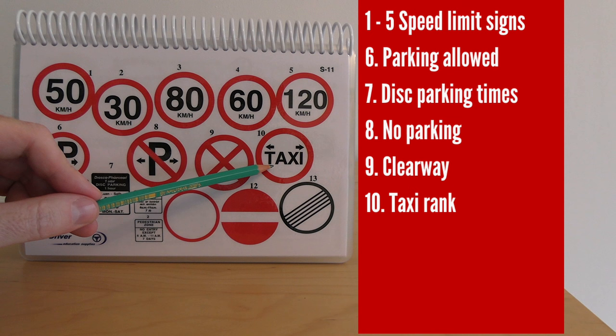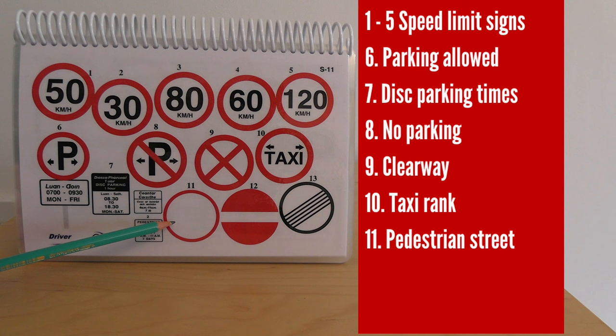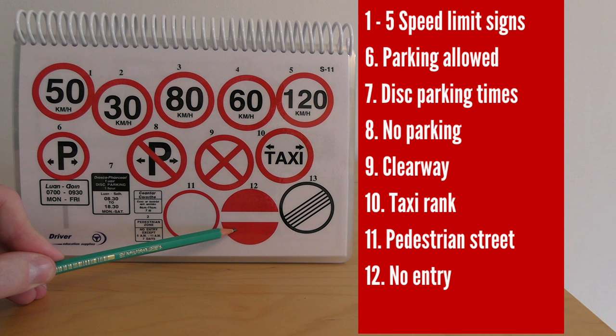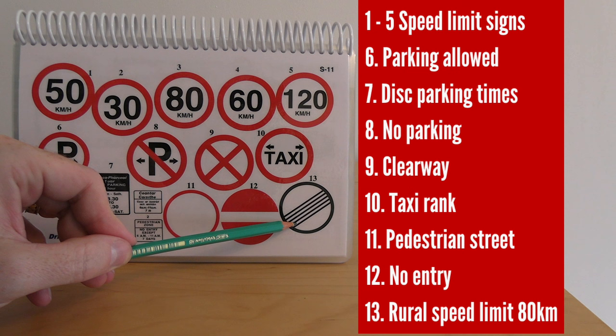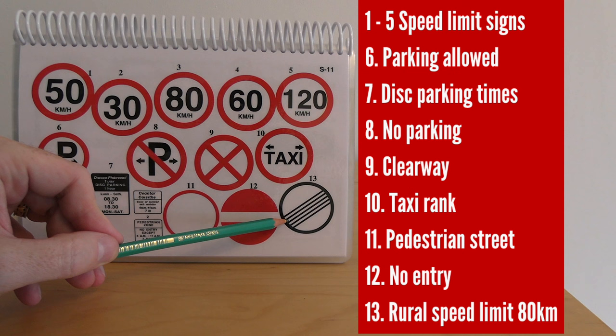Number ten is a taxi rank — only taxis can park or stop there during appointed times. Number eleven is a pedestrianised street — for pedestrians only, no cars — often with information plates beside or underneath. Number twelve is no entry to vehicles. Number thirteen is a special rural speed limit sign indicating 80 km/h, but treat it responsibly, driving in a way that reflects the conditions — taking into account bends, bumps, or uneven road surfaces.